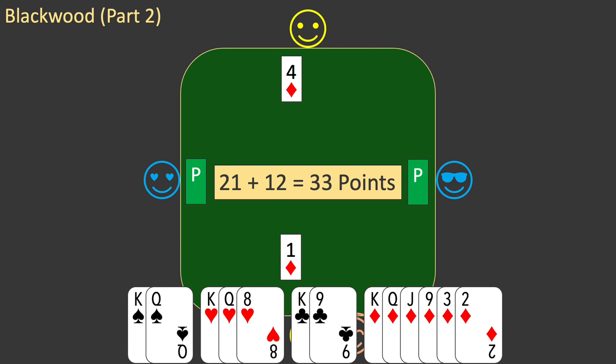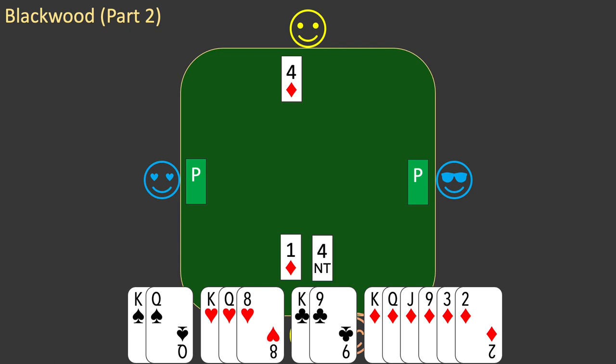Let's see what can happen if you do this. You bid 4 no trump. West passes, partner has 2 aces and responds with the correct bid of 5 hearts, and east passes. It's your turn to bid. You know you are missing 2 aces, so you can't bid 6 diamonds. But the bidding is already at 5 hearts, so you can't bid 5 diamonds. You have bid yourself into an impossible contract, whatever you do.